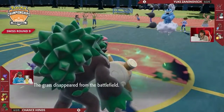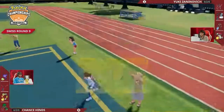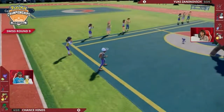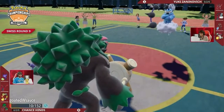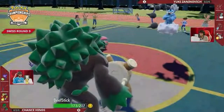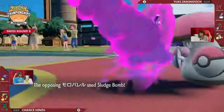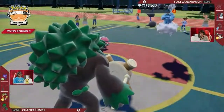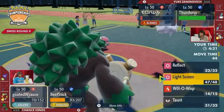Sableye is going to contribute nothing to this battle — whether it goes down to a Thunderbolt or because it gets Spored and eventually KO'd. But the one thing it can contribute is time, and time is in Chance's favor. The longer this goes with burn trickling down on Amoongus and Yuki struggling to find damage, the more in his favor it is. Those Thunderbolts start to add up — but look how little they do! The Assault Vest on Rillaboom is really mitigating this damage. Amoongus is close to surviving another turn of burn.